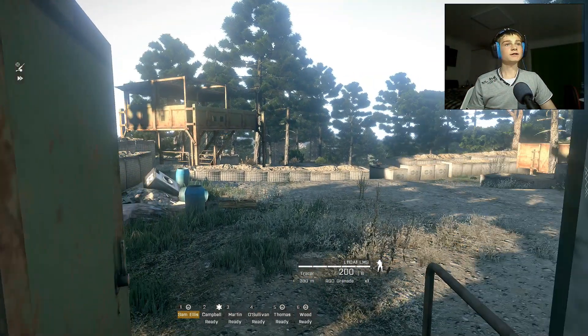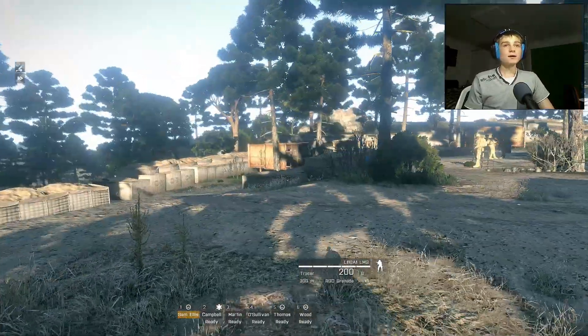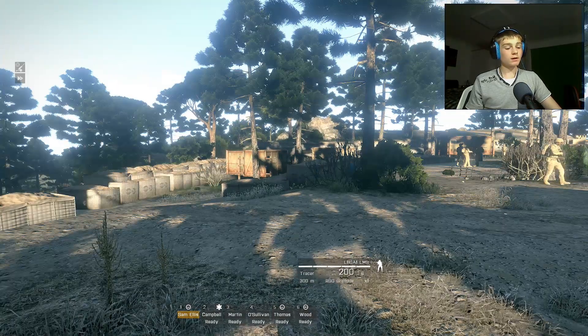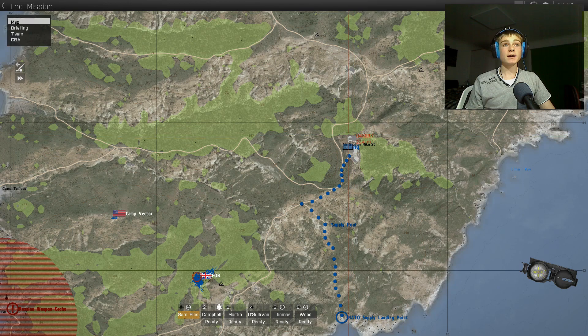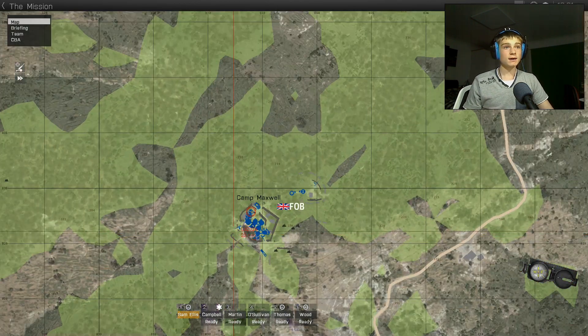Hello, and welcome back to Triple Games, here with our tour of Stratus, part two. Last episode we arrived by helicopter at Air Station Mike-26, and arrived at our FOB here at Camp Maxwell.